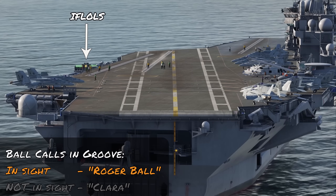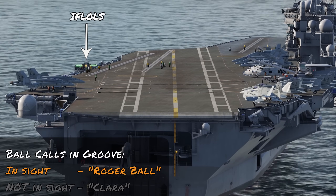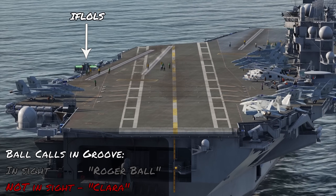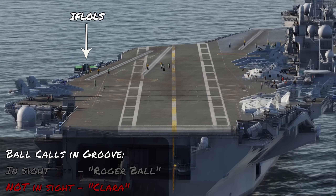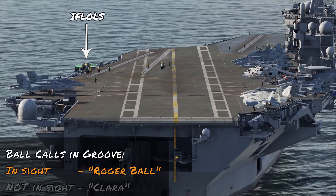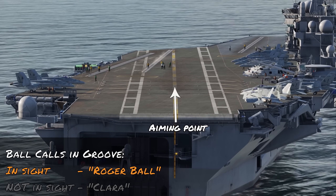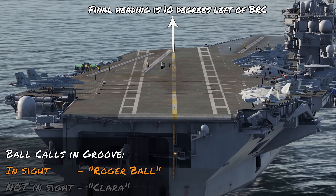That's where the system is in relation to your sight picture. As you change the angle of the glide slope you'll go high — when you can't see the ball anymore, you're too high. Bring it back down to a normal glide slope to see the ball again. Your aiming point is going to be between wires 2 and 3, and your final heading is going to be about 10 degrees left of BRC.